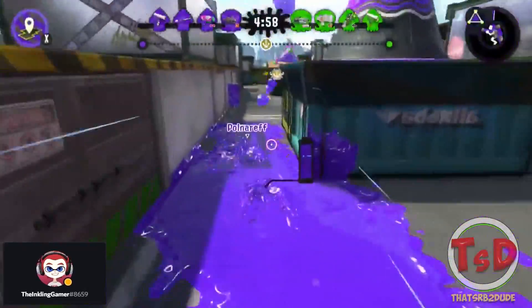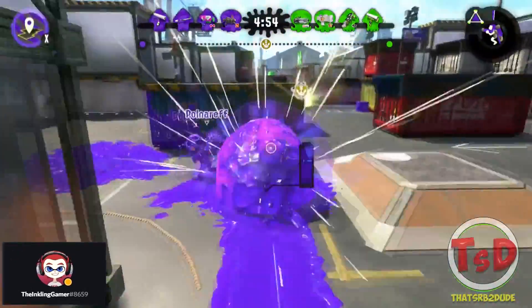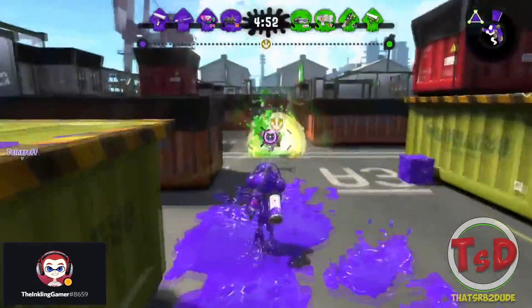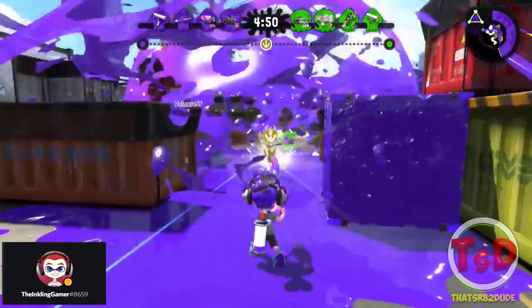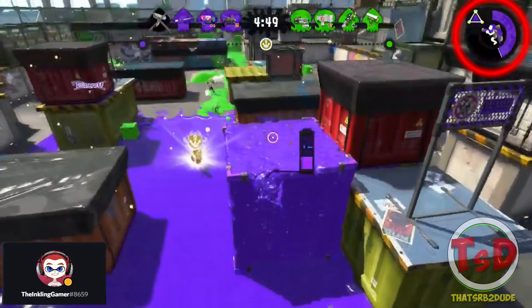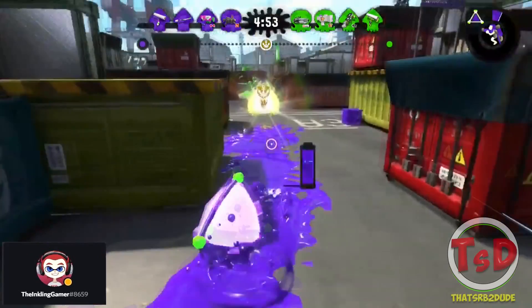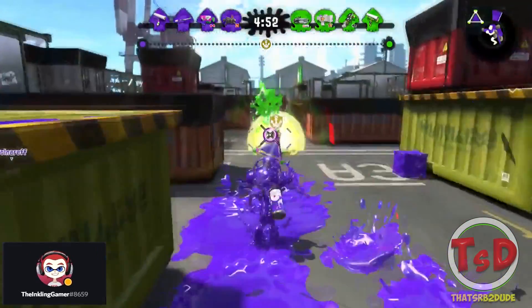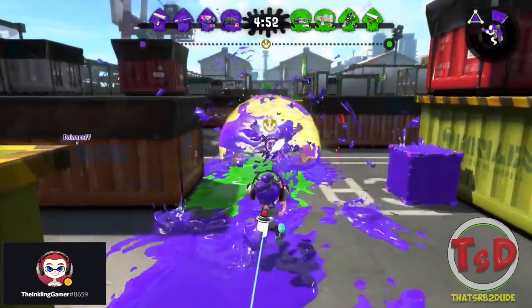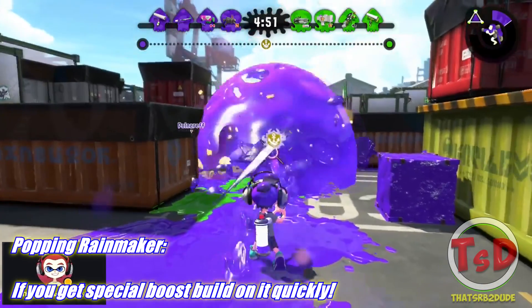His start is standard — it's exactly what everybody wants to do. You want to go straight for the Rainmaker and get it popped. The thing to notice is that he is the person who actually gets the special as soon as the Rainmaker is popped. In that situation, if you get the pop and you get the special, might as well just build your special up so it's ready — it should take no longer than two seconds to paint up a little bit more considering how close he was to his special.